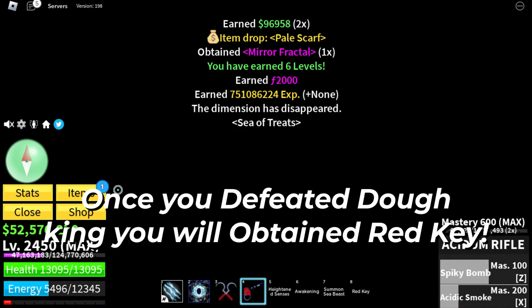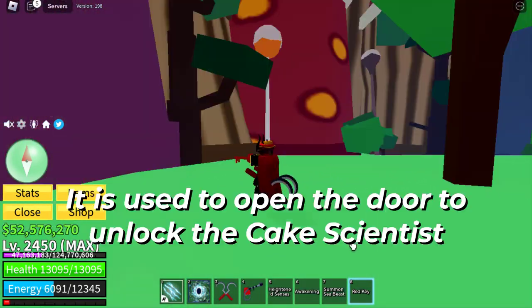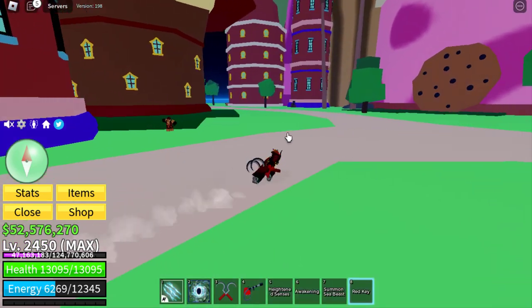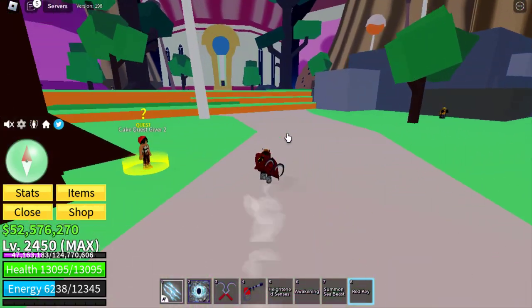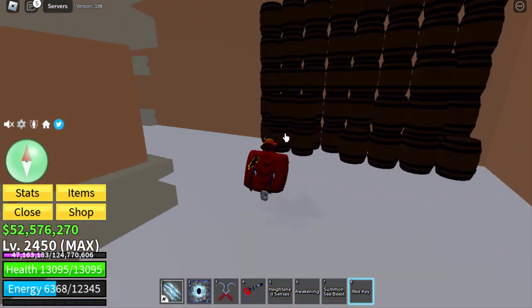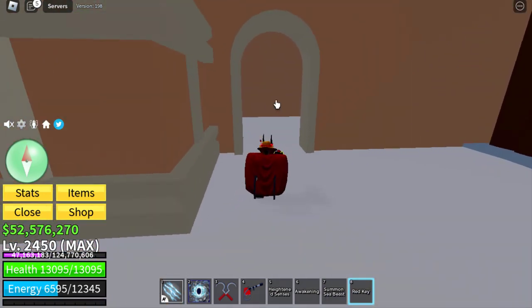Once you defeated Doe King you will obtain Bread Key. It is used to open the door to unlock the Cake Scientist. This door.